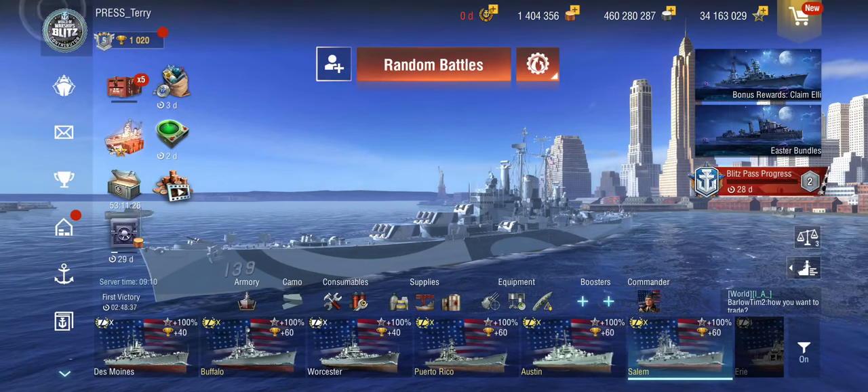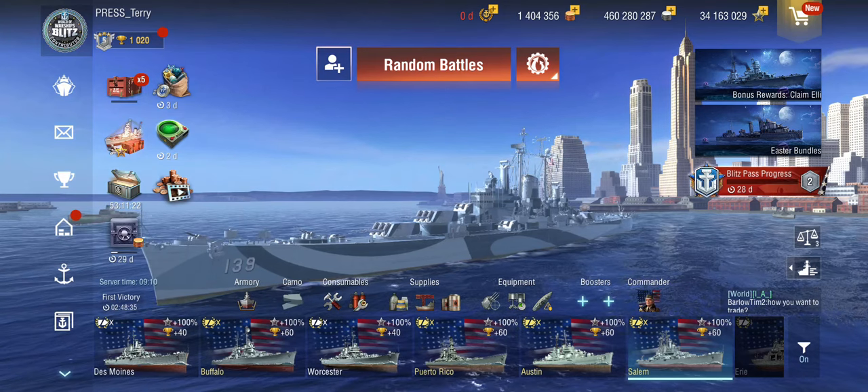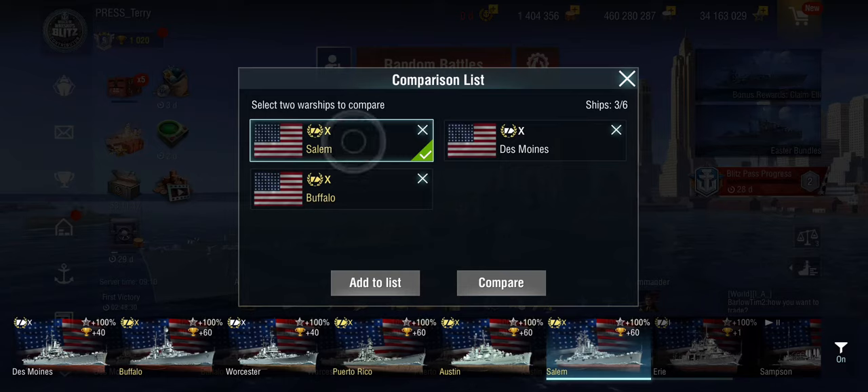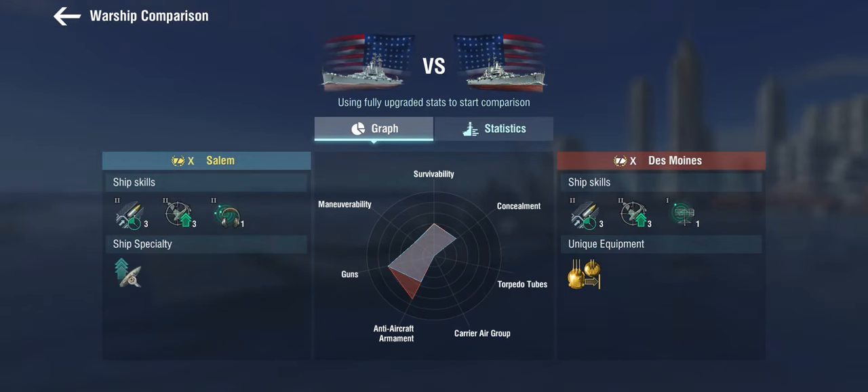USS Salem — how does she compare to the Des Moines? She's obviously a premium ship, but what's the difference between the two? The first thing that stands out is that the Rapid Reload and the Defensive AA are the same, but instead of the radar charge, she gets a sonar charge.